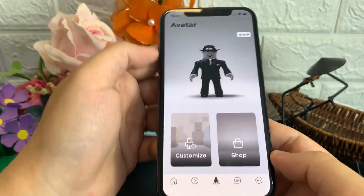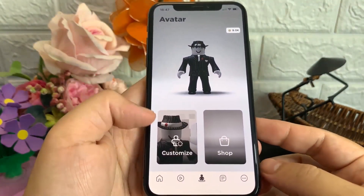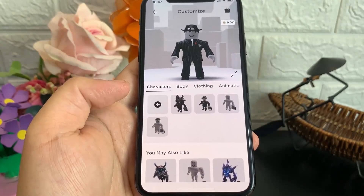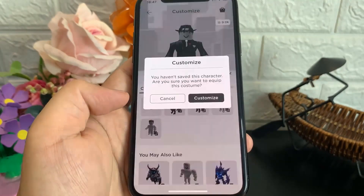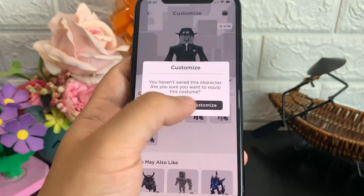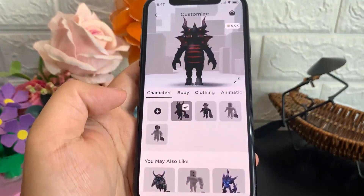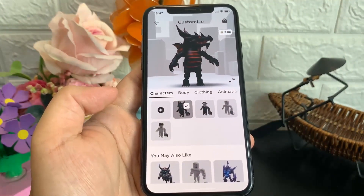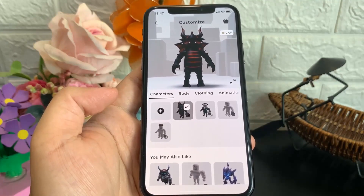I'll even go to Customize Character and show you that this suit is actually mine. As you can see, I have it in my inventory — I can equip it. It's going to say 'You haven't saved this character,' so I'll click Customize, and as you can see, I have bought the item. So guys, thank you so much for watching. If you enjoyed, please like, share, subscribe, and I'll catch you guys in the next one. See you!